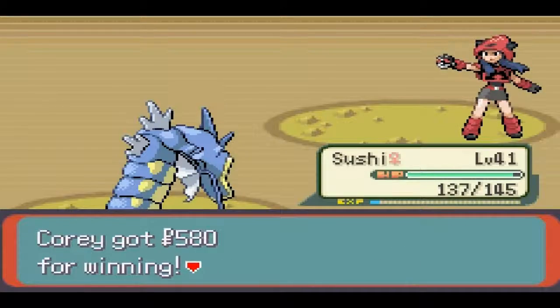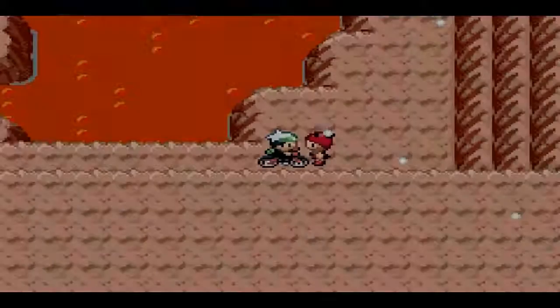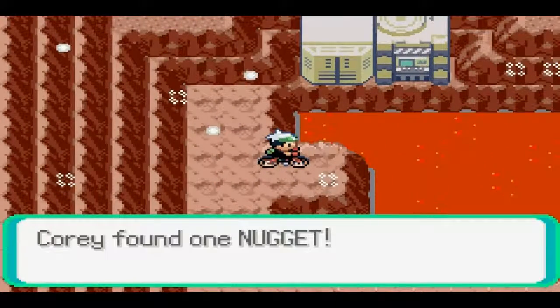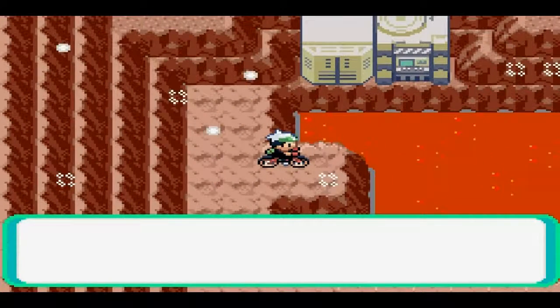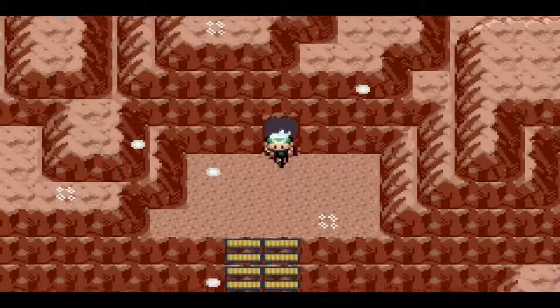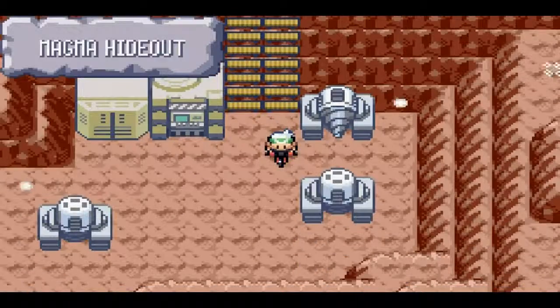Team Magma Grunt was defeated. She says I'm not to be trusted at all — why would you want to trust me? I'm just coming in here destroying everything you guys have worked for. Another item — it's a Nugget! That's pretty sweet, bunch of free cash. See, that's why I don't need the Amulet Coin — I have so much money already and I'm just finding nuggets everywhere.